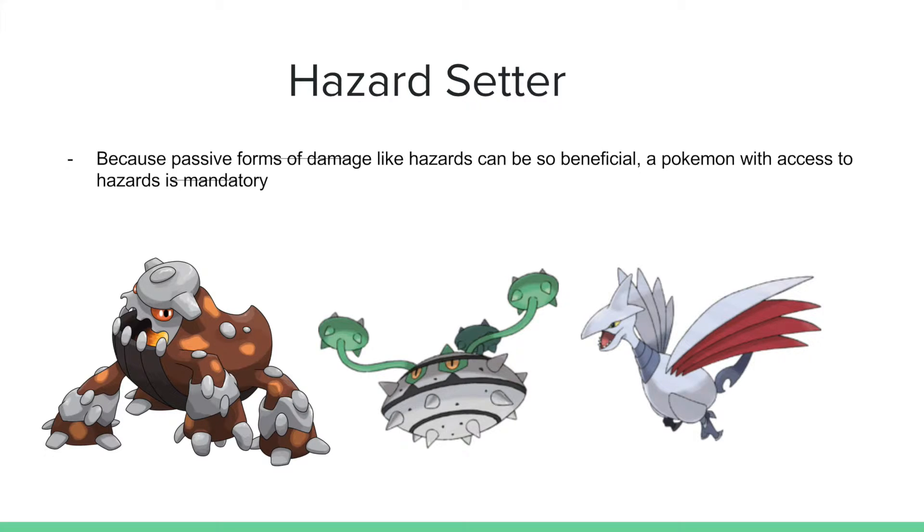Because passive forms of damage like hazards can be so beneficial, a Pokemon with access to hazards is mandatory. The goal of Stall is not only to make a lot of switches, but to force your opponent into a situation where the only thing they can do to beat you is switch. What comes in handy there is having some hazards up — Stealth Rocks on Heatran, Spikes or Stealth Rocks on Ferrothorn, and Stealth Rocks or Spikes on Skarmory — punishing your opponent for switching, especially on hyper-offensive teams without recovery.